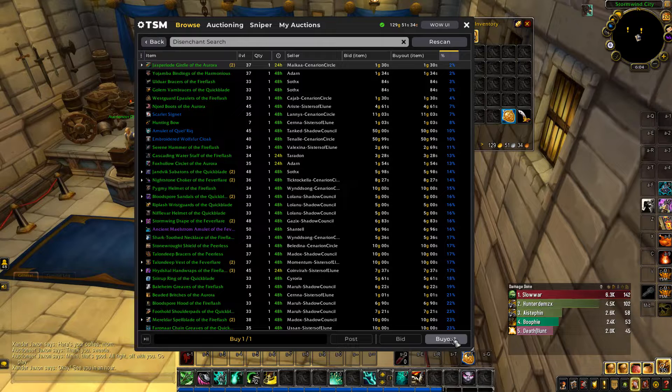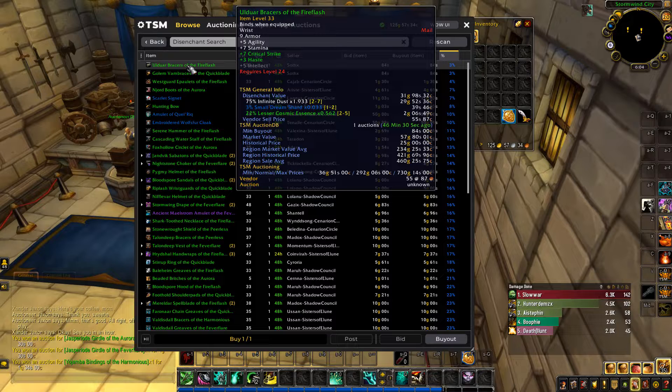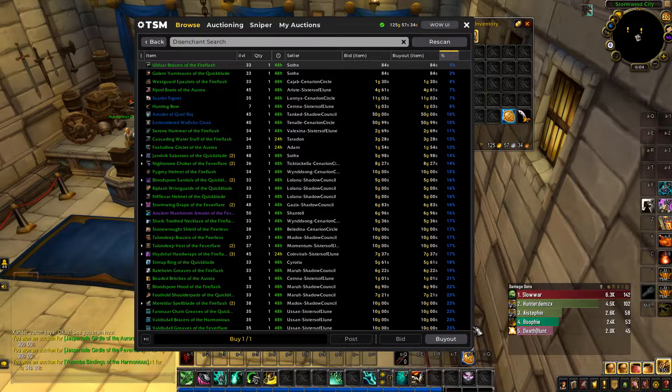As disenchanted mats, we'll see how we go from there. There's another good deal here — this one is 70% chance for Infinite Dust, which is good, and it's only 84 silver.